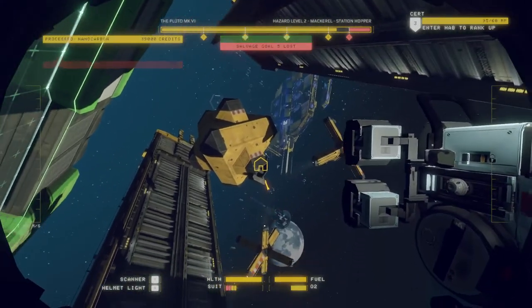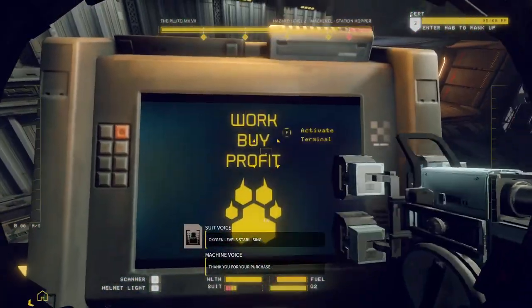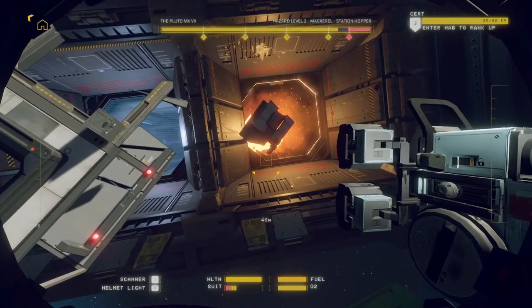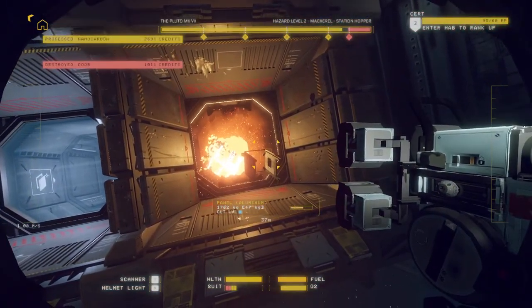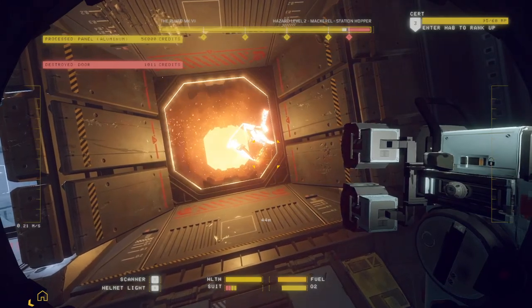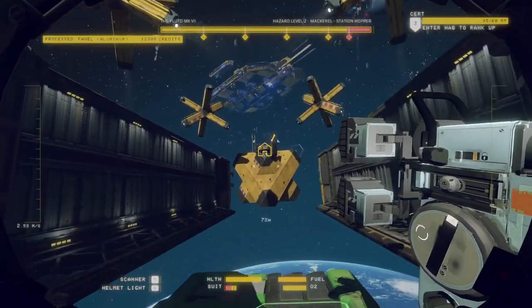We did lose salvage goal 5 because of the antennae — I don't know how to deal with the antennae. It's still too heavy, I didn't quite cut it through. Let's go for O2 — okay, we've got oxygen. Hopefully that's the last time we need oxygen for this ship. Now we've got two bits. I destroyed a door but it wasn't worth much. I think that's that. There's some little bits hanging out here, but I don't care — we'll let the cleanup crew deal with that.